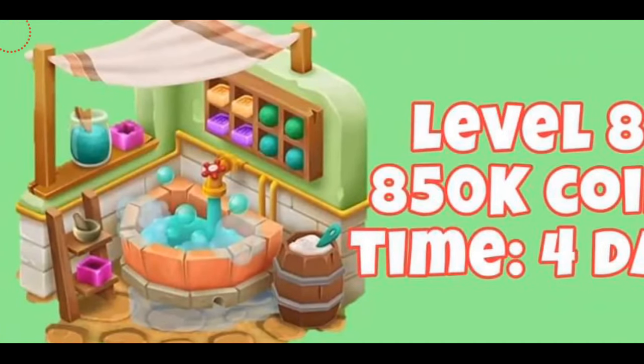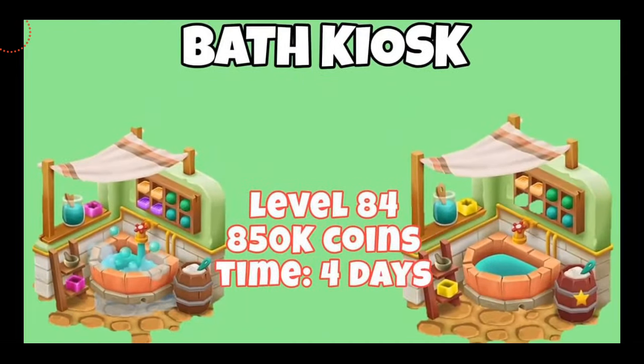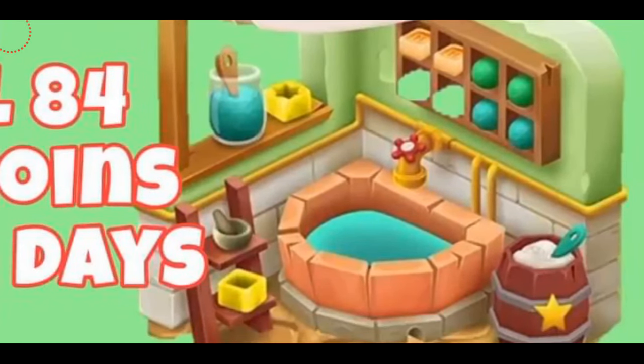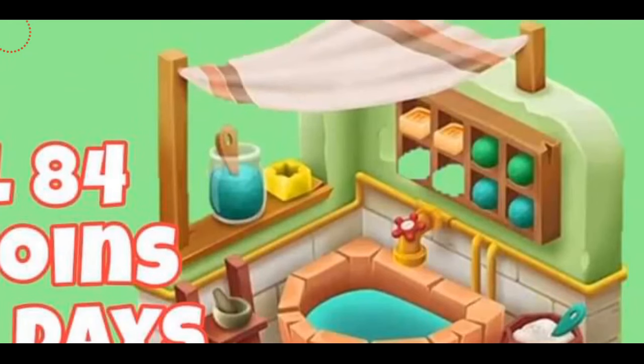This idea is a very unique one since we don't have any other machine like this. We have a lot of machines, but all those machines make things that we can eat. But of course, we cannot eat soap. Now you can see this is how your fully mastered Bath Kiosk is going to look like. You can see a few things have been changed into golden color, which is cool, and there is a golden star on the barrel. So that's pretty cool — and yeah, this is the machine.